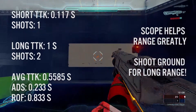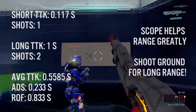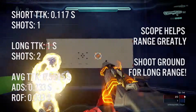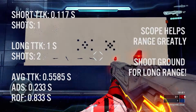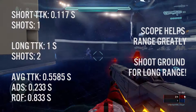The aim down sights time for the sword is 0.2 seconds, which is that nice average time we found on a lot of the guns. The scope does not affect the spread, because there is no spread on the sword — it's wherever you're aiming — but it does angle your cut and does affect the range.